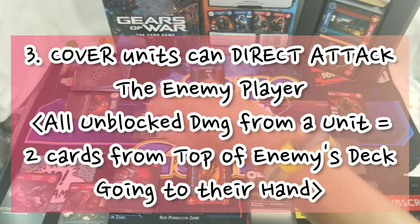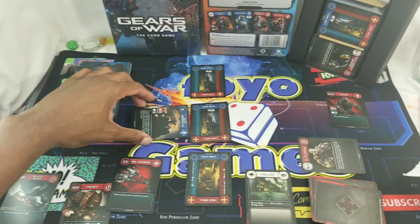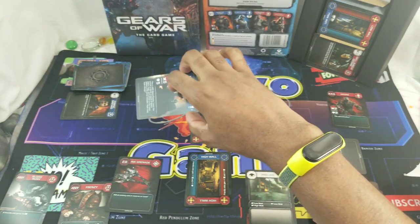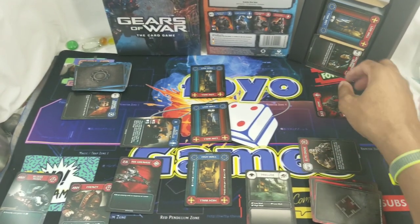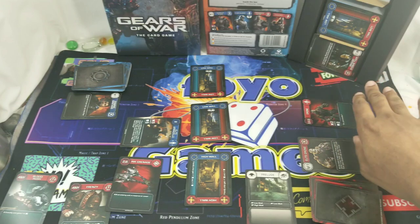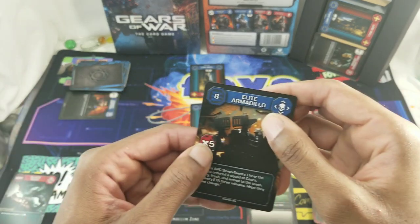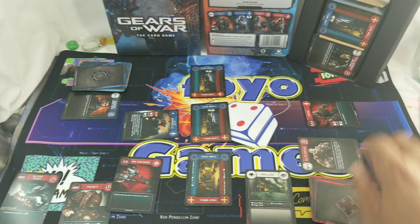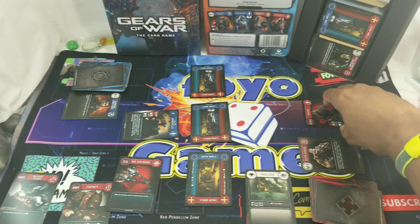The third action a unit can do during combat: cover units behind the walls can directly attack the enemy player. The defender may choose a reserve unit to block. There's no moving units and no reaction cards within the direct attack phase. If the attack is not blocked, the defender takes two damage regardless of the attack value — so even if the Elite Armadillo is swinging for five damage, the defender only takes two. The attacking player may still play a reaction card even without a blocker.